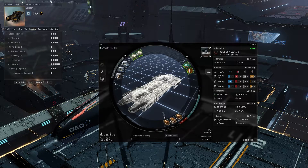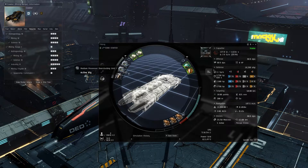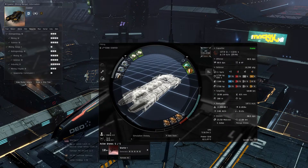For our lows, we're going to be using Mining Laser Upgrade Is because this is a T1 fit, a beginner fit. For our rigs, a Medium Capacitor Control Circuit to help bring this back into a stable area, and then two Medium Processor Overclocker Is to help give us the room to run everything else.